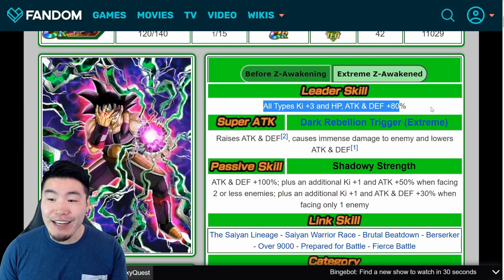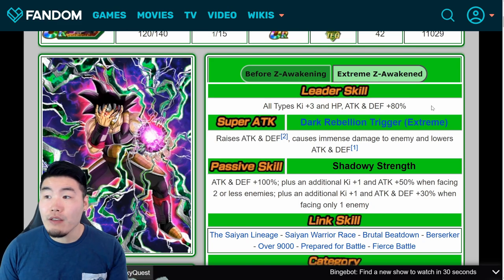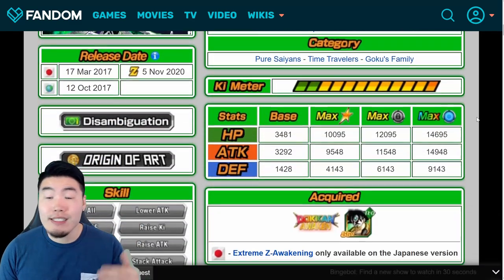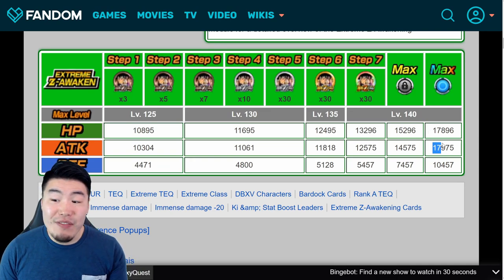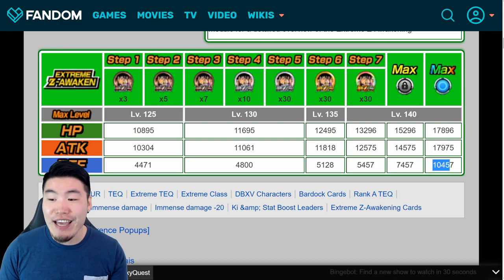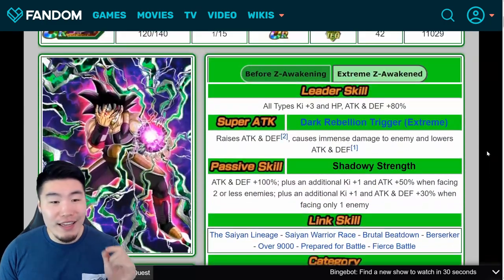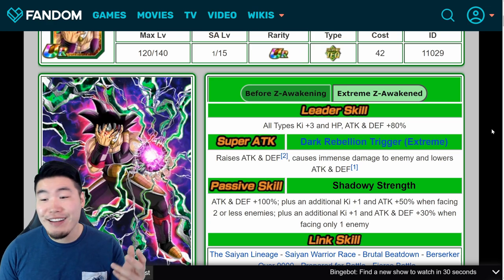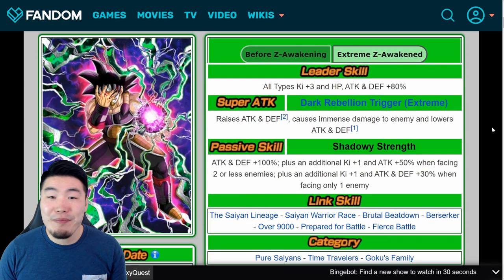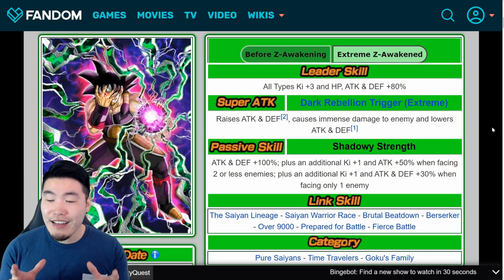For single enemy events, which is most events in the game, this dude is going to be a monster — 180% attack, 130% defense to start, while stacking attack and defense with every single super and debuffing the enemy's attack and defense with each super as well. Even his leader skill — all types, ki plus 3, HP, attack and defense plus 80% — is still usable for farming or even battlefield. His stats get a significant bump too; at rainbow status he'll have 17,975 attack, 17,896 HP, and 10,457 defense. For a non-Dokkan Fest EZA, he's insane. I'm a huge fan.